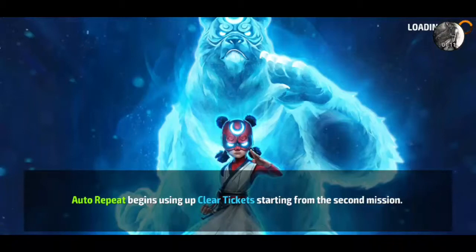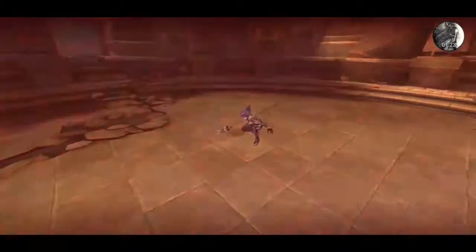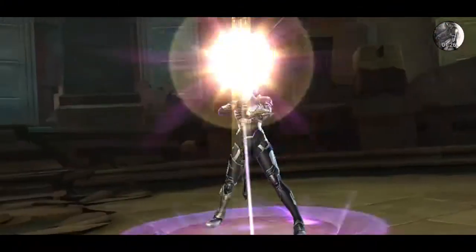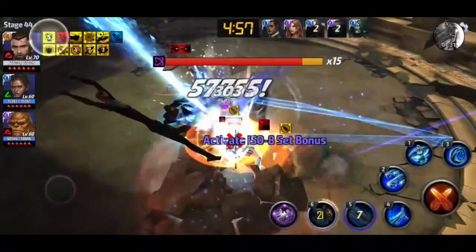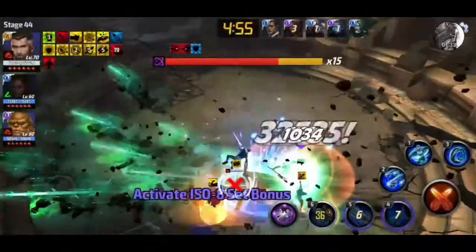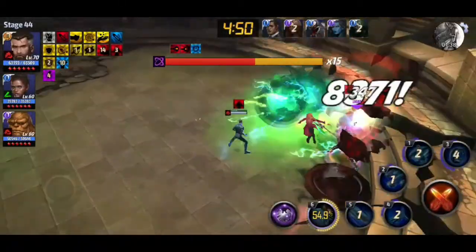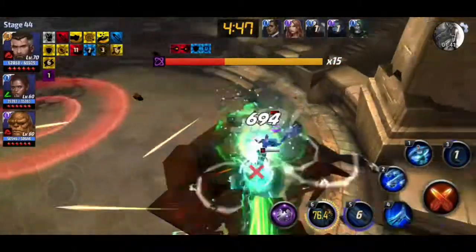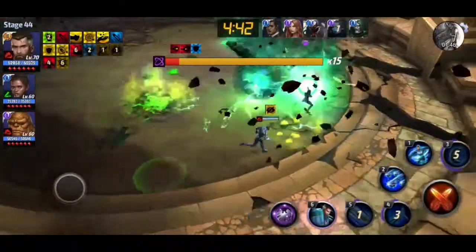Dr. Doom also releases this green bubble which releases all defense down to help boost our attacks. So we start with five then four — five will trigger the block mostly hopefully. So five, four, then run, run, run, run, boom. We wait for this five.